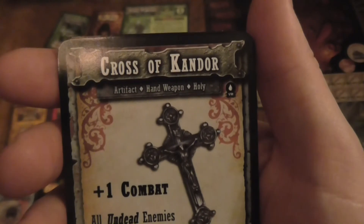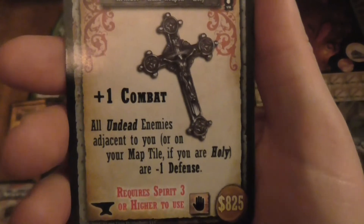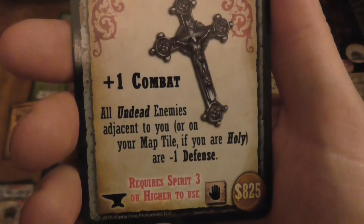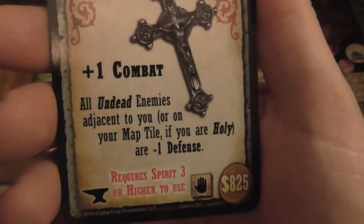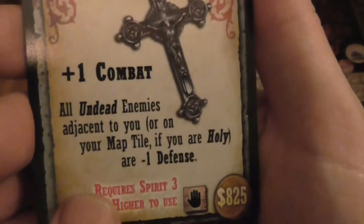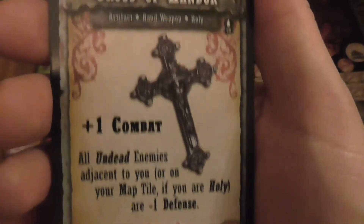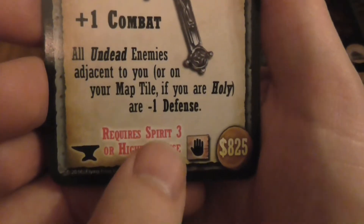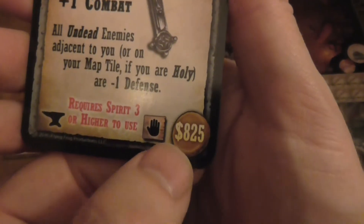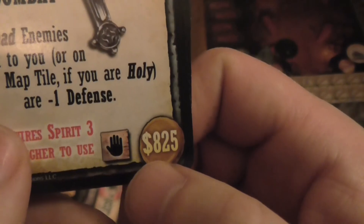Cross of Kendro: plus 1 combat. All undead enemies adjacent to you or on the same map tile, if you are holy, are minus 1 defense. That's really good. I think the holy books are quite a good weapon for the preacher because he gives plus 1 faith. Must be Spirit 3 or higher, is one anvil, one-handed, and worth $825.